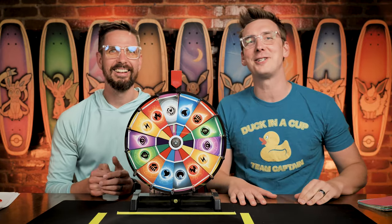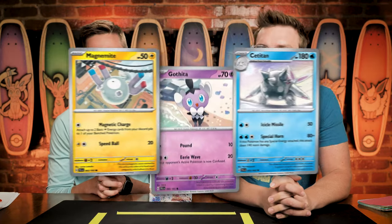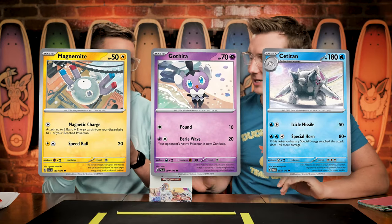Oh my gosh — metal energy! Last time it was dark; there's only one dark. This time it's metal; there's only one metal. It was right next to fire, though. Today's randomly chosen common chase cards are going to be Magnemite, Gothita, and Cititan. So no doubling up on the type advantage today. Hopefully a little more common than last week, where I think we didn't pull a single Bramblegas the whole episode.